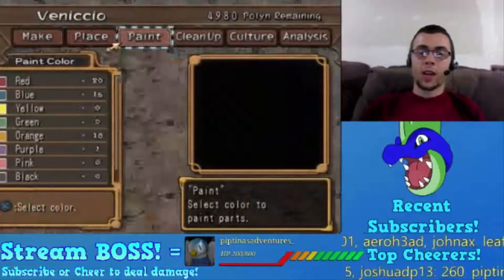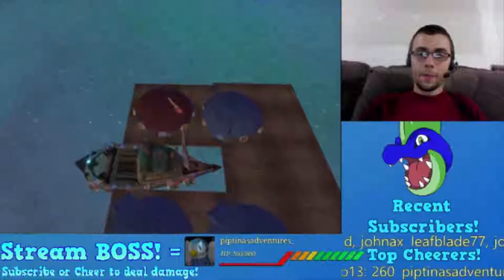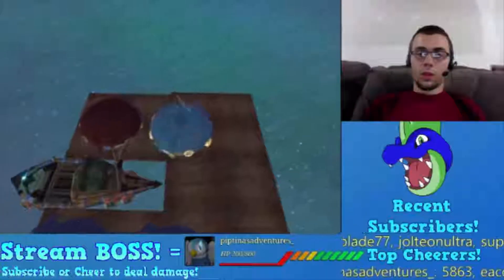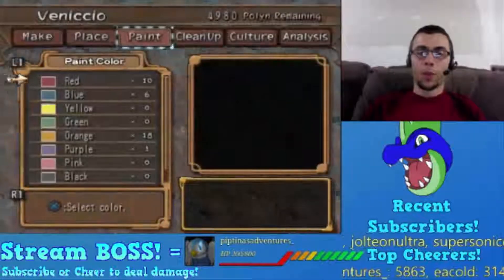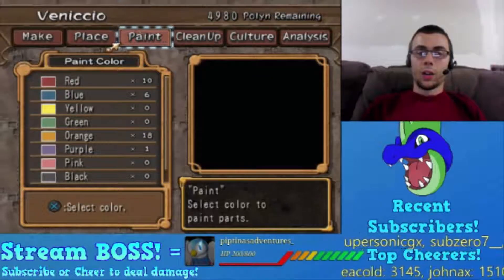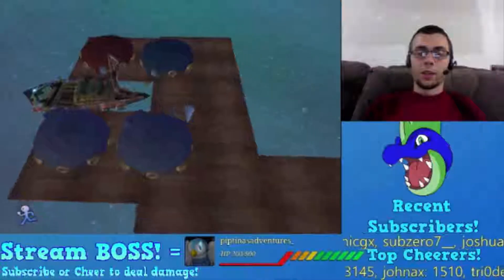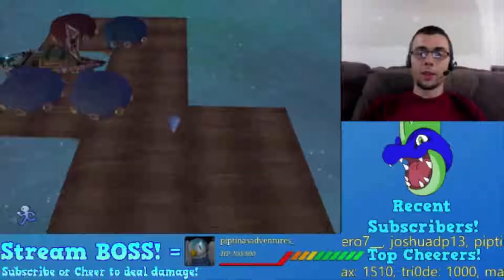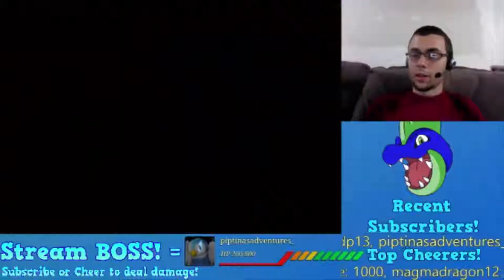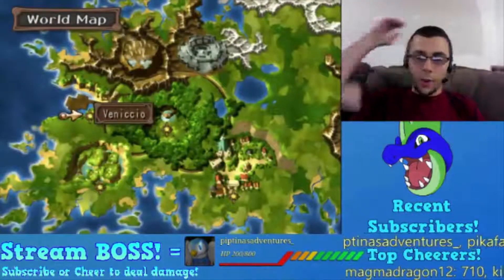One needs to be red, one needs to be blue, one needs to be green, one needs to be purple. But I don't have any green or purple paint, so I need to go buy green and purple paint. Who sells paint? I think Parn - he lives in Balance Valley. Let's go to Balance Valley.